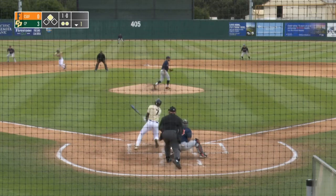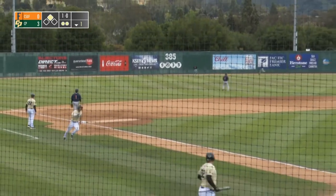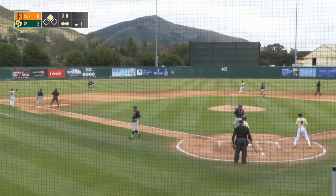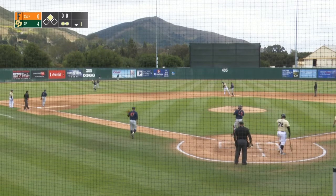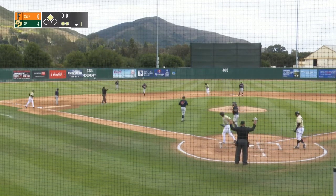Here's the one-ball, no-strike pitch — fastball lined to left-center field, it is in there for a run-scoring base hit. All the way to the wall, Marinkans will score. Nick DiCarlo takes his place at second base and it's 4-0 Cal Poly.